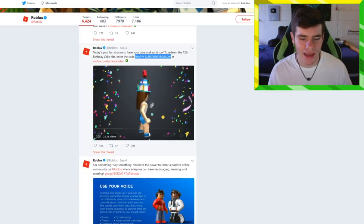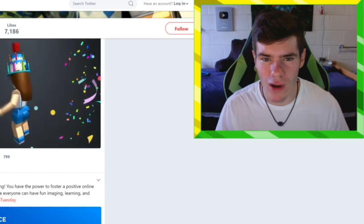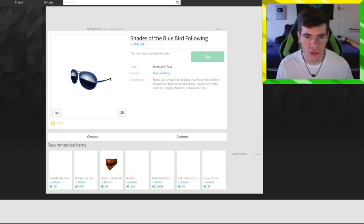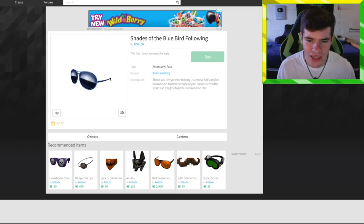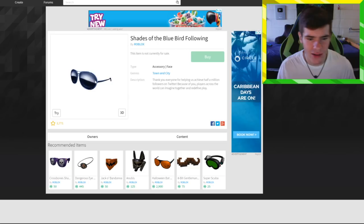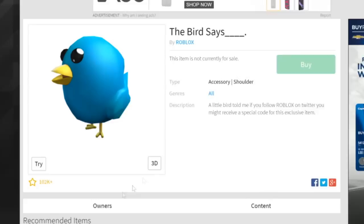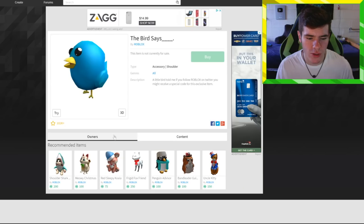Make sure you follow Roblox on Twitter, Instagram, Facebook, and YouTube so you don't miss promo codes. For example, when Roblox hit 500,000 followers they gave away cool shades, at 300,000 they gave away a popular visor, and there was even a free bird-on-your-shoulder item. These are all really cool free items that you'd miss if you're not following their social media.